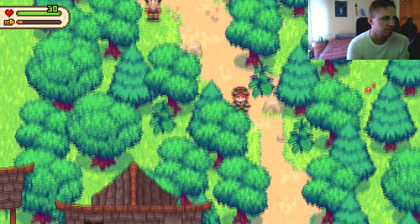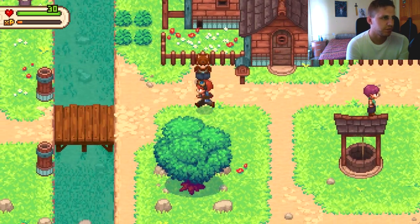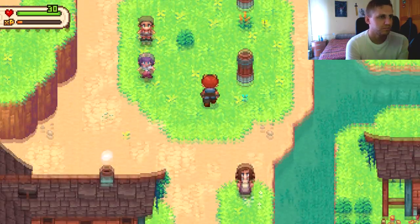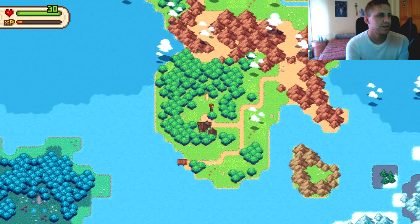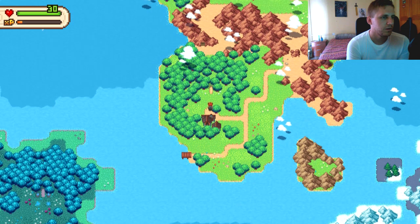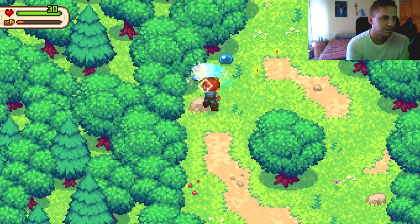It's kind of like Ocarina of Time now that we've got the sword. We should be able to go to the forest. Nobody said anything about a shield so we should be good. We head out to the world map — that's interesting. There's Spellbuck Forest, maybe a little pointer at Spelunky, maybe not.